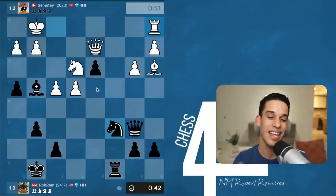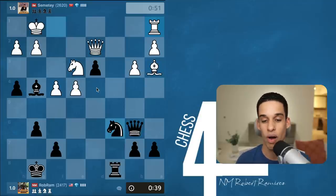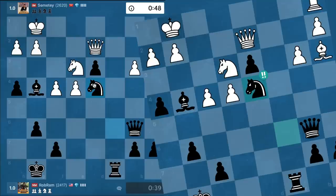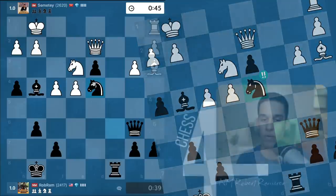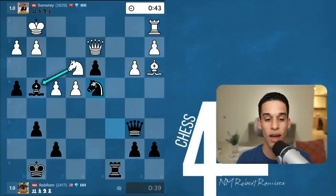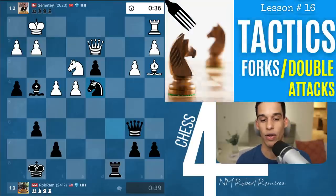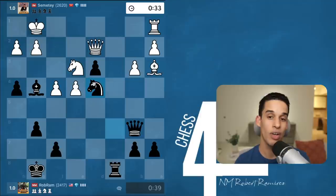Knight d4 — I sensed it was going to be a very powerful move. The engine marked it as a brilliant move. I didn't know it was brilliant, but I knew it was powerful: if they take my bishop on g4 I'm ready to do knight f3 double check, and it's also a fork to get their queen. So they couldn't take. My opponent keeps burning time because we continue to be energetic and put pressure — threatening knight c2, rook c2, all of those ideas are in the air.